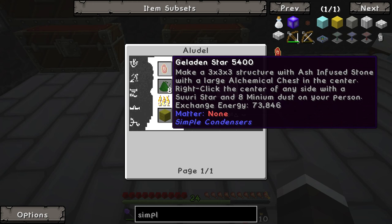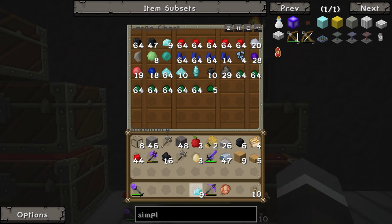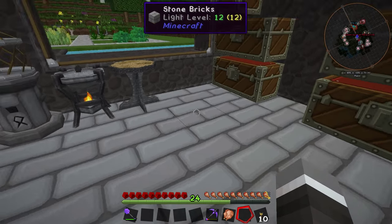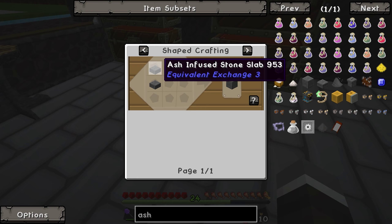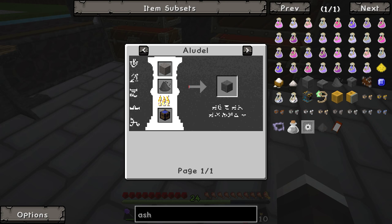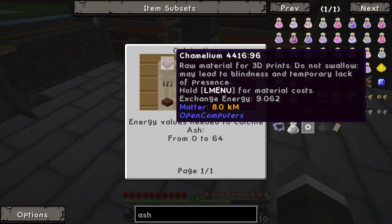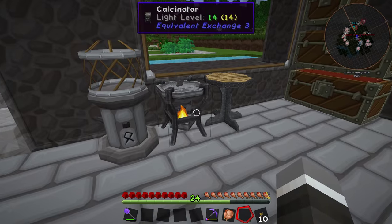Right click the center of any side with a suri star and eight minium dust on your person. So verdant dust — minium is the red — we need eight of those. We'll do nine because we know we're going to need a bunch. We'll take that one out and put a piece of wood in to finish the last one off. Now we also need ash infused stone — that is ash and standard stone in the calcinator. How do we get ash? We get ash from burning, zero to 64 items, so just some wood in that guy.